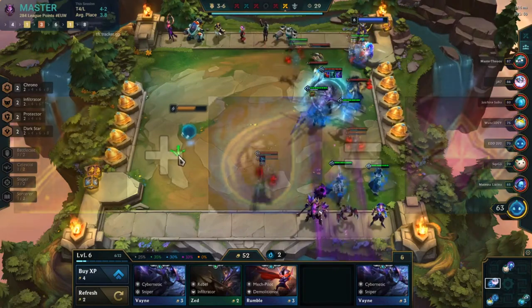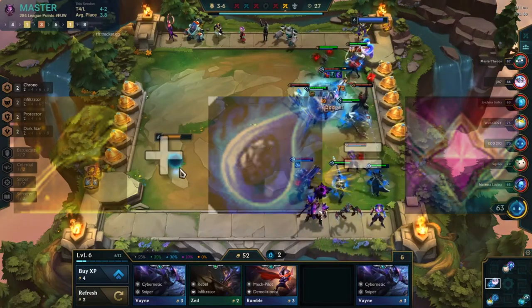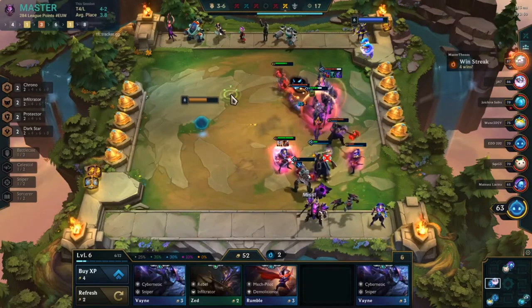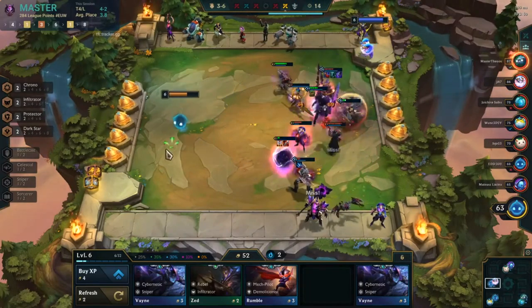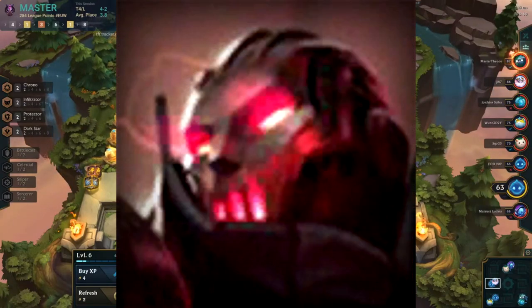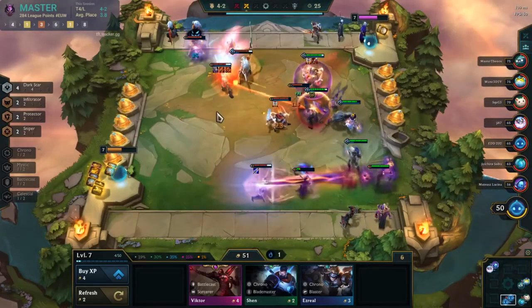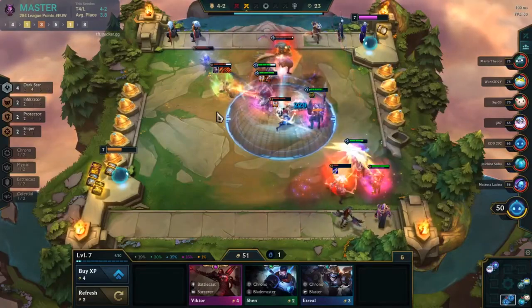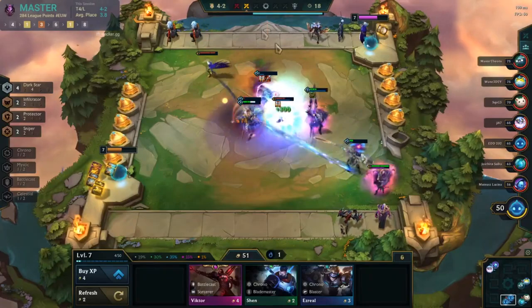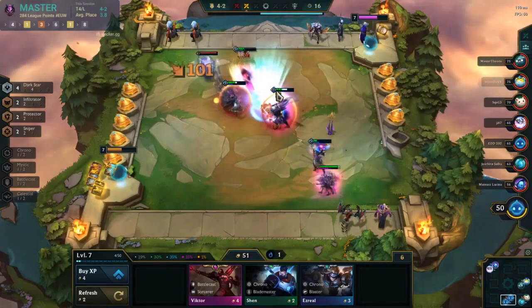Next up we have the Star Guardian spatula — spatula plus a Tear. Star Guardian spell casts grant mana to other Star Guardians: 15 mana at three Star Guardians, 25 at six, and 60 at nine. You really want to put this on a champion who casts a lot and casts frequently. My favorite user is Viktor — he's the most common user since he's a sorcerer and Star Guardians are normally played in sorcerer compositions. It's probably one of the better items on him and a great way to reach six Star Guardians without running weak units.